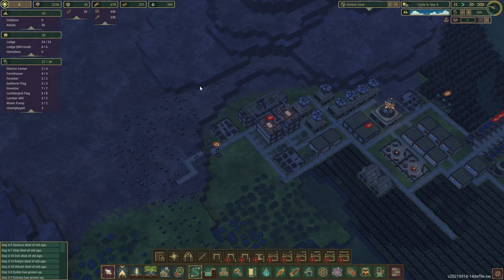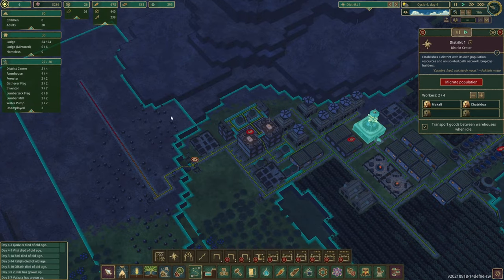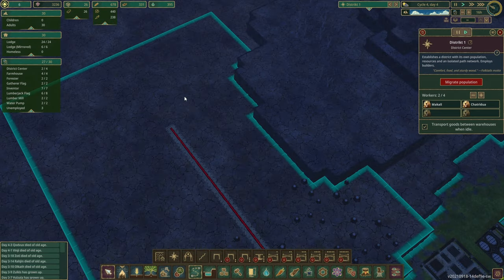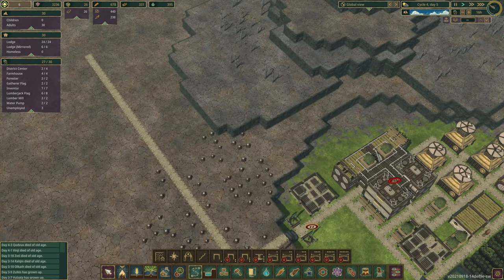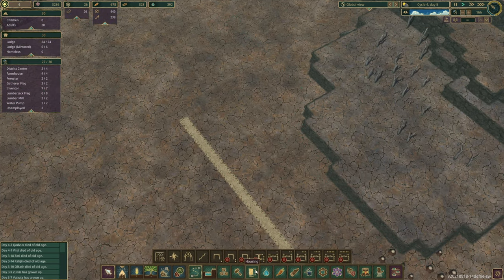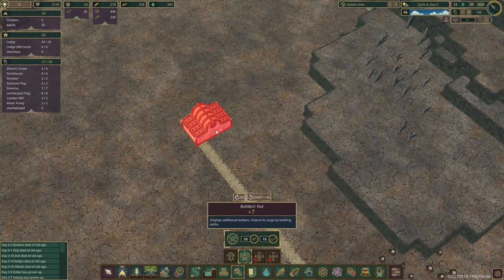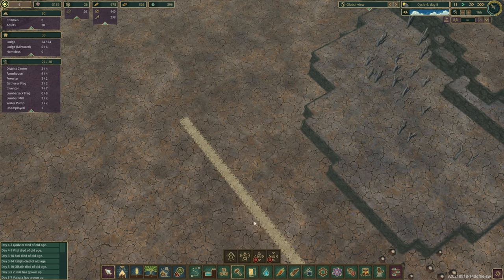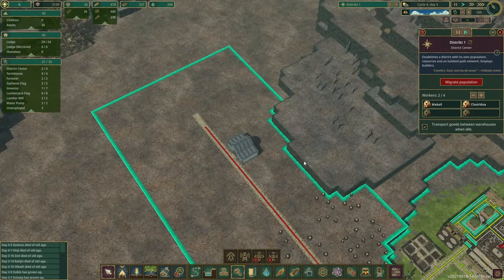So how do districts work? As you saw in the last episode, if we extend this path, the build range is also extended, but only to some degree — it ends here. If I place a building down here, it won't be built. Even with the builder's hut, if you place it down here it still won't be built. And if you place a builder's hut here and another building outside of the district range, it also won't be built.